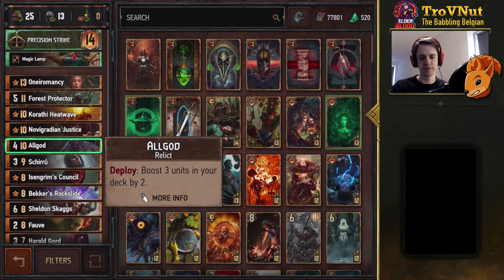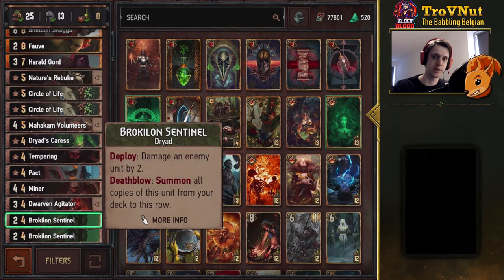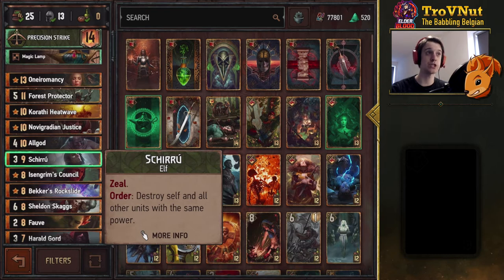All Gold is here to provide a lot of carryover — carryover that should be either put on something like Sheldon Skaggs, a very good target to boost in hand, which you should be boosting with some of the other cards as well. And then of course the Volunteers and the Sentinels. The Sentinels will also be pulled from the deck with Precision Strike. Adding to consistency, we also have Izengrim's Council, allowing you to pull a random Dwarf Triad or Elf from your deck and boost it by 2. This deck is set up so you always pull Shiro with Izengrim's Council. Shiro is the crux of this deck — he allows you to destroy himself and all units that have the same power as himself in one fell swoop on order ability.